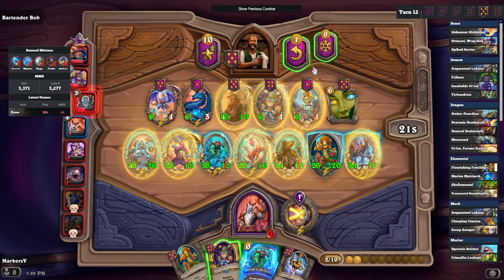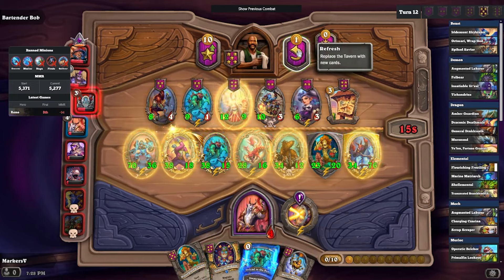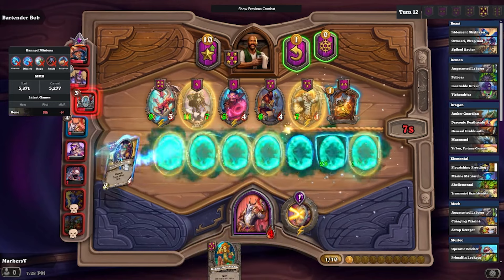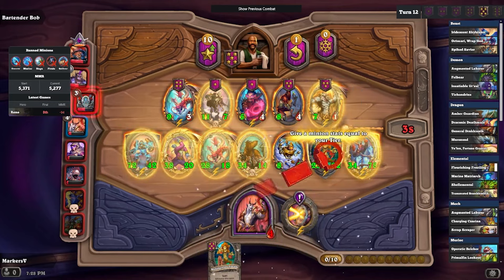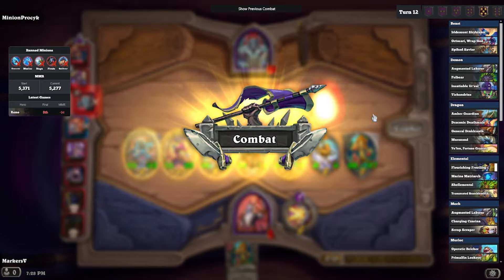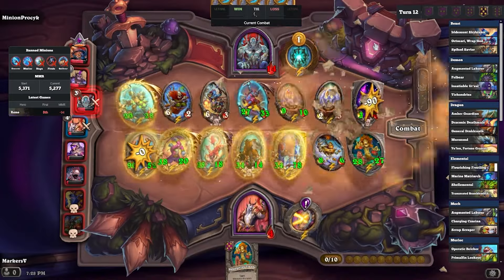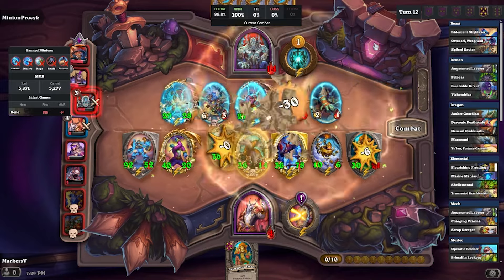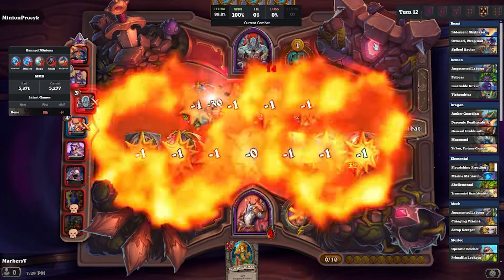Here we actually could have pulled — probably could have saved the six-drop spell, the Mother's Grace or something — it could have gotten us a golden Trigor or a golden Utility Drone, both of which would have been pretty useful. But I decided to skip over it and get a few more spins in, just in case we get something really crazy.